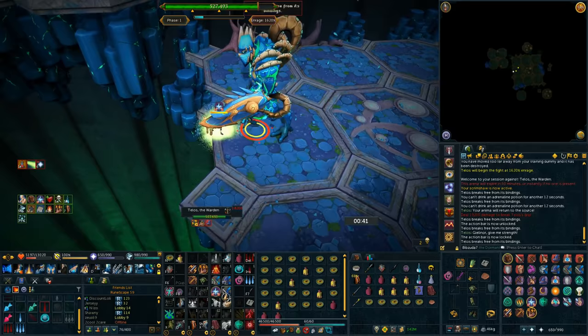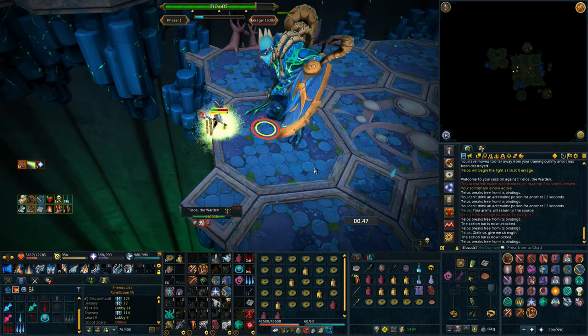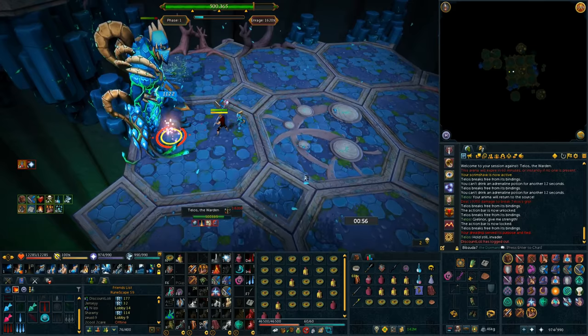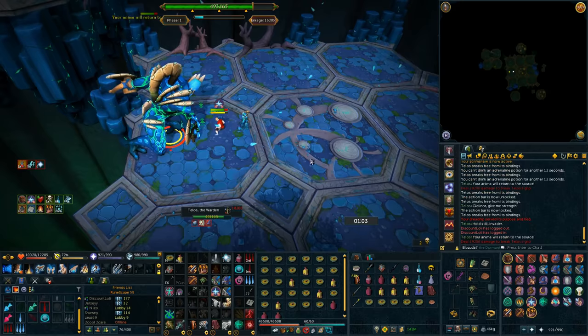Either way, you're going to want to charge Detonate on the 6th or 7th auto attack, release it with an auto attack, Wild Magic, and immediately shield swap into Reflect. Pray your attacks didn't splash and you'll eventually get out of the grip. If you want with the YOLO method, you can try phasing Telos before the hold still so you don't even get a second grip until P2, but I find it unreliable, so I'd recommend just going for regular DPS. Avoid the Gielinor uppercut, which will start to have the ability to one-hit KO you pretty soon, so you better be good at it.